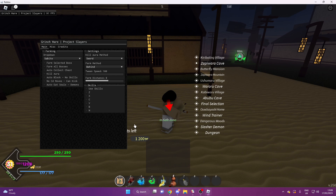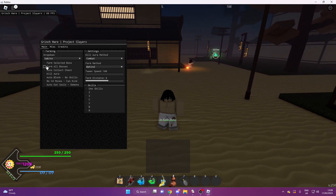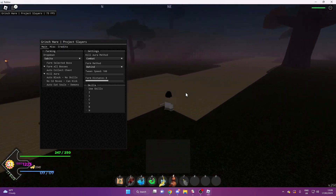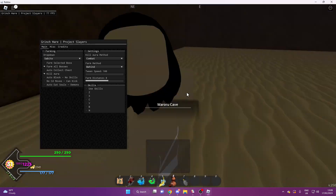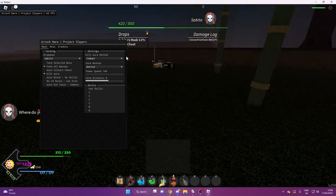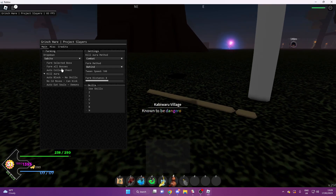We're going to go to combat and use kill aura and farm all bosses. As you can see, it kills that one pretty easily since we're level 31. Then it'll go on to the next one and do the exact same thing. Obviously every boss is different and some of them may be harder, and you may die. You can change your farm method and it might make killing them a lot easier.